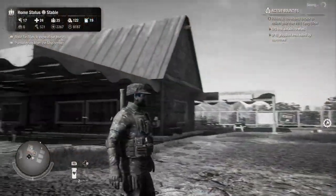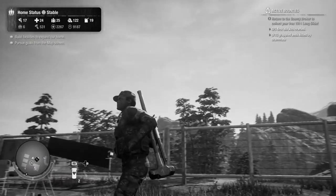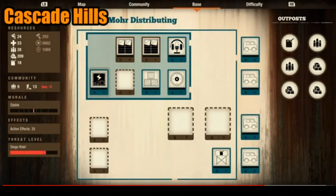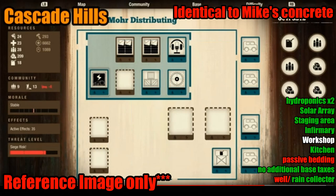Last we have Cascade Hills. There's a series of bases here, but we'll be looking at M&M Distributing and the Container Fort. Each of the other bases only have one large slot, so I don't really factor them into use in the lethal zone. M&M Distributing has five workable small slots and two large slots. Even though it comes with a generator, I don't recommend its use and would still install a solar array and staging area. One slot can then go to an infirmary, one to a kitchen, one to a rain collector, and the last two for hydroponics. There are no bedding amenities, so three outposts will go to beds while the final one to three will go to fuel, ammo, and whatever is needed. Unfortunately, the workshop is also built in and won't have the same effects as a red talon workshop, but that is okay.